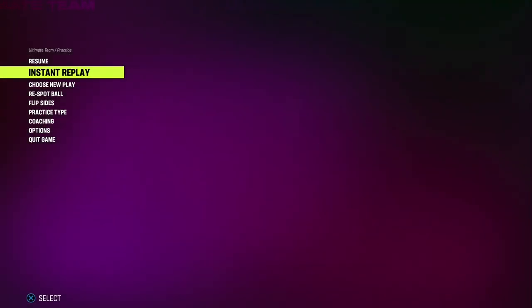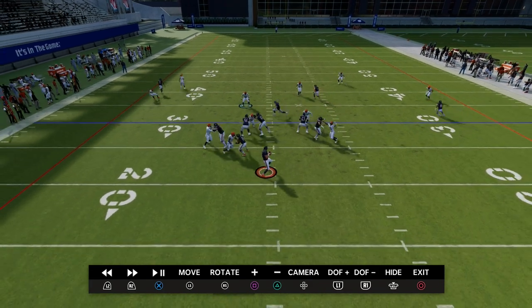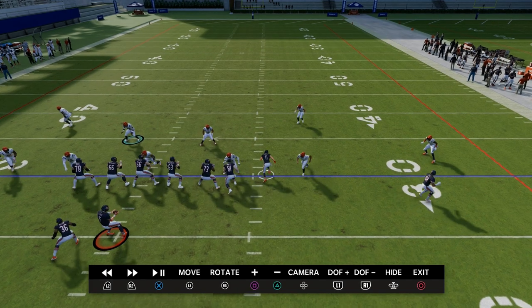The first primary issue is really who do you user. The second primary issue is this player right here. One of the most important questions you can ask yourself whenever you're playing defense — whether it be Madden 23, 24, 25, 26, whatever year of Madden it is — is where can they hurt me? What are the most popular routes in the formation and who runs them? This year's game, this slot receiver runs deep crossers, deep corners, post routes, slant motion slants — he does a lot of work for the offense.